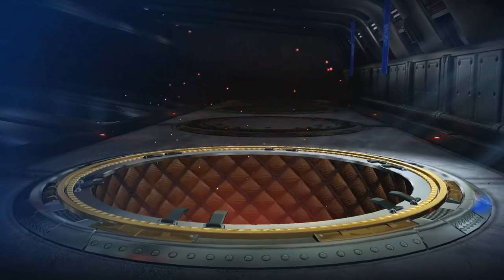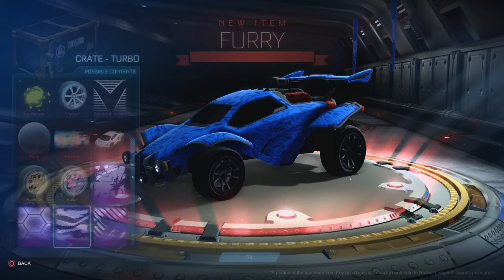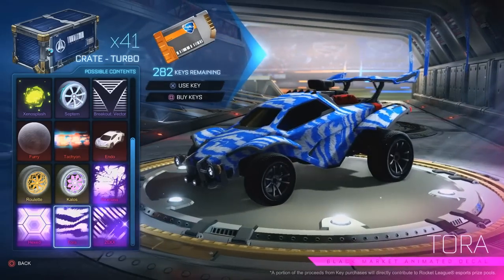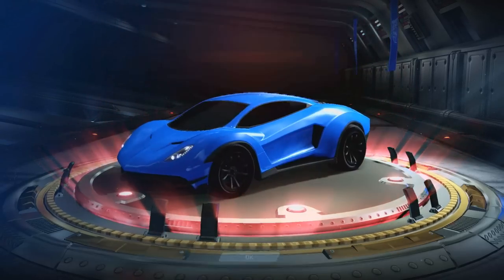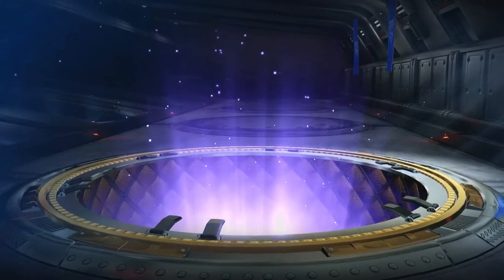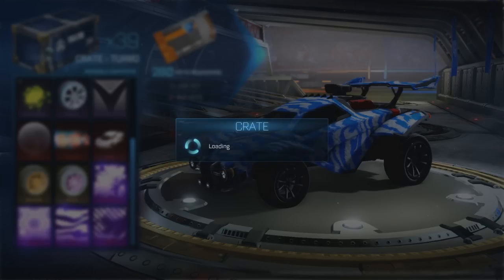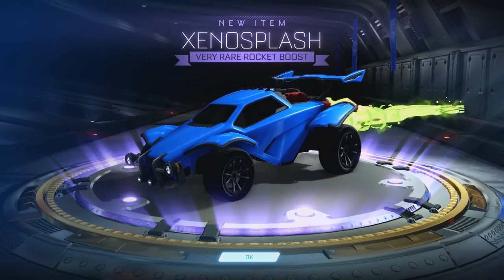The Turbo crate — the original crate with the Octane Griffin, the Endo, the Roulette, the Kalos, and some BMDs. First one is an import. We also get a Flurry paint finish. A very rare — Snake Skin Certified. Another import — a plain Endo. Another very rare — Octane Snake Skin. I've probably got a lot of these, so I'll be able to do some trade-ups. And we finish the Turbo crates with a very rare Xeno Splash.